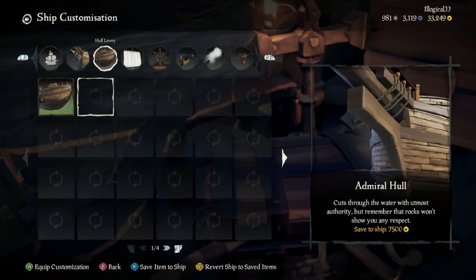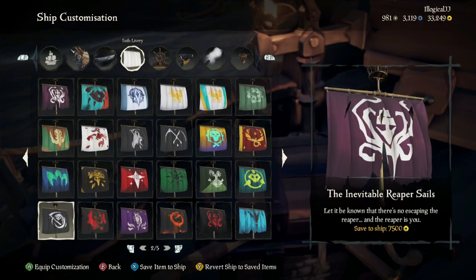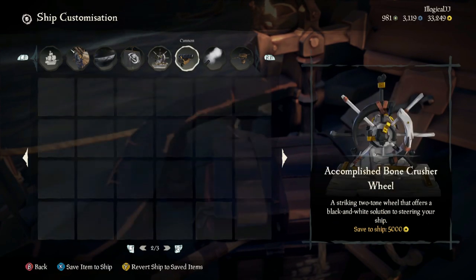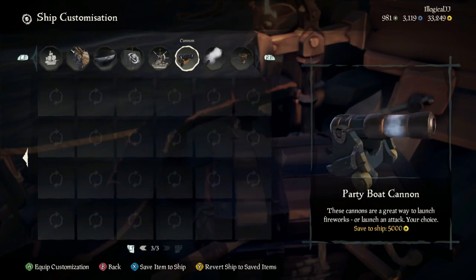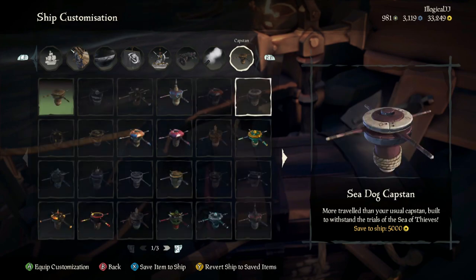Hey everybody, LogicalJJ here. Today I'll be showing you the Crimson Crypt Cannons. I use these cannons for my custom ship set. There's two reasons why I use these cannons — one reason is for the cosmetic appearance, but the other is for an in-game reason.